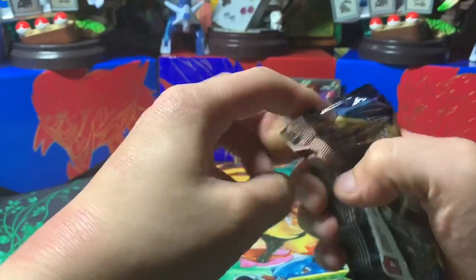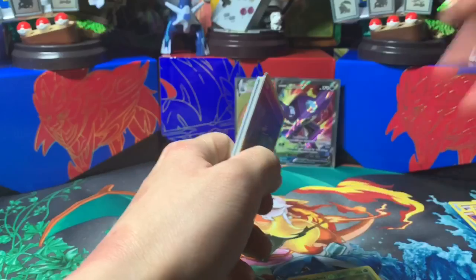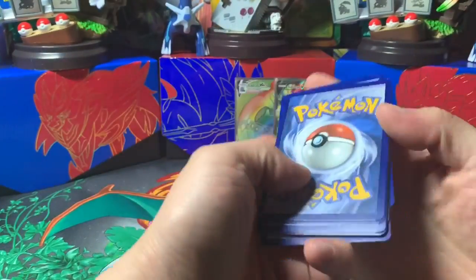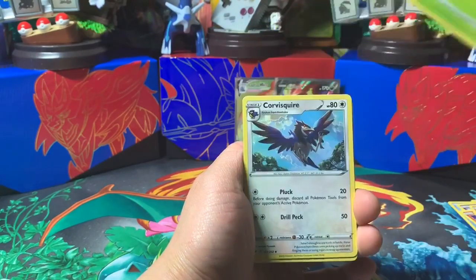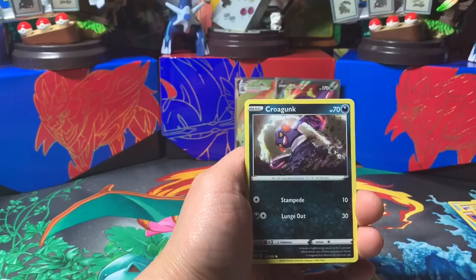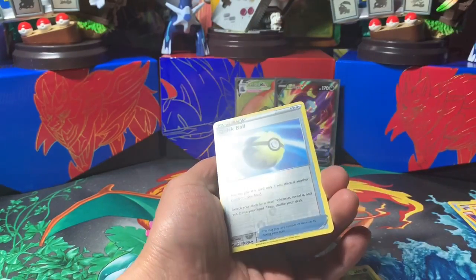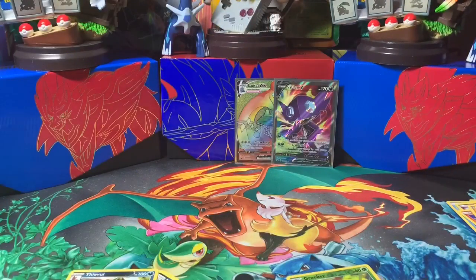Last pack for today's video — let's get something good. Code. Four cards: Lightning Energy, Dottler, Corviknight, Squire, Great Ball, Sinistea, Wailmer, Shellder, Croagunk, Silicobra, Quick Ball reverse, and Eevee non-holographic.